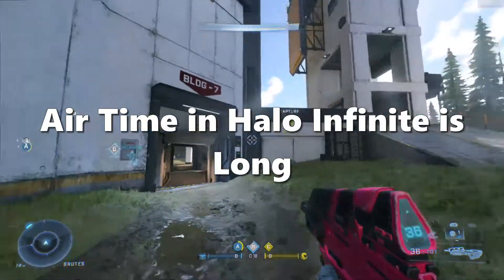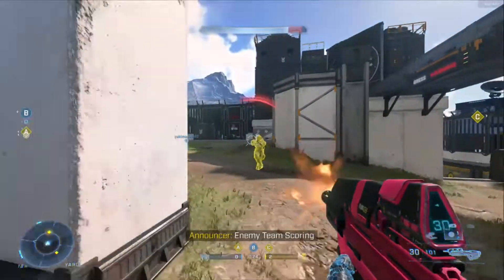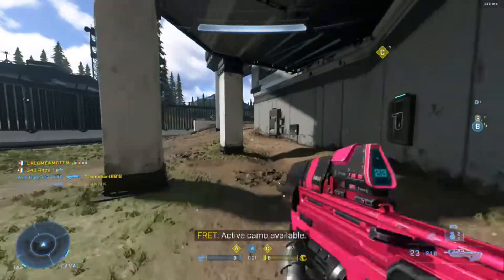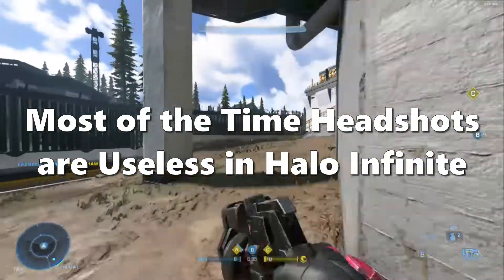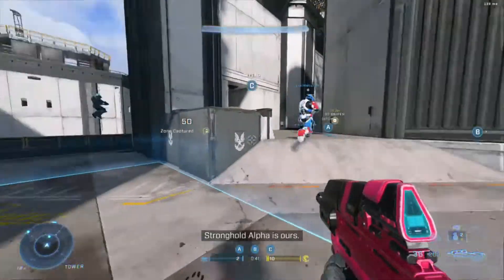Reason number one not to jump is that the airtime in Halo Infinite is long, so the enemy can easily kill you. The second reason is that as you jump, your cursor moves higher, so you'll need to handle both recoil and cursor movement. As for crouch spamming — since headshots aren't important in this game, most players shoot for the body, so your crouch spam will be useless.